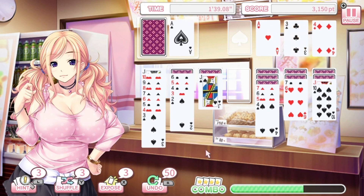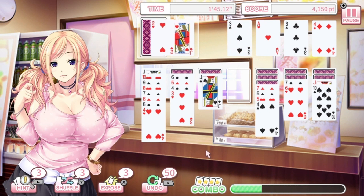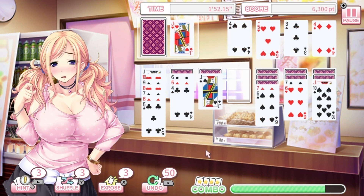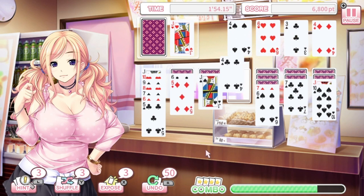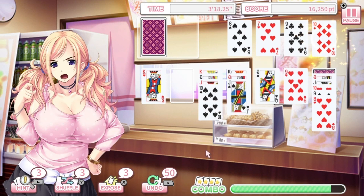If you don't know how solitaire works: you've got a pile of cards and you can put the next card that's lower, so if you've got a four you can put a three below it, but it has to be the opposite color — black, red, black, red. You have a line at the top of the screen where you place an ace, and then you can lay up cards in suit order — ace of hearts, two of hearts, three of hearts — and slowly but surely you clear the entire board. That's the aim of the game.